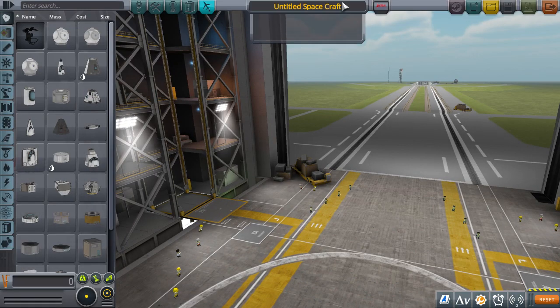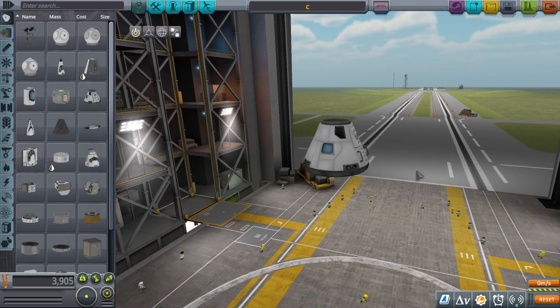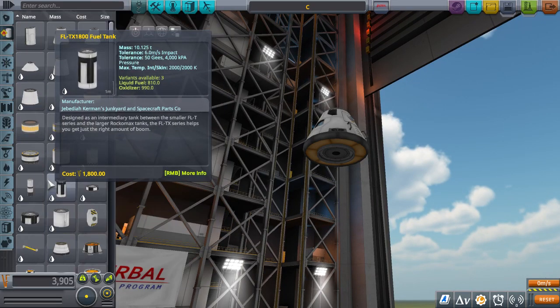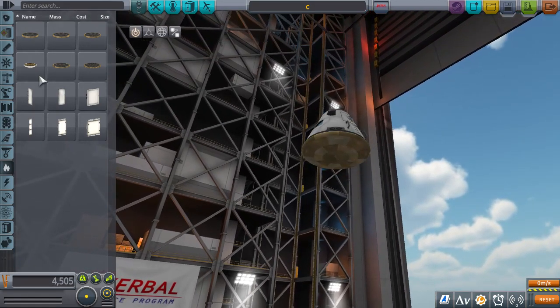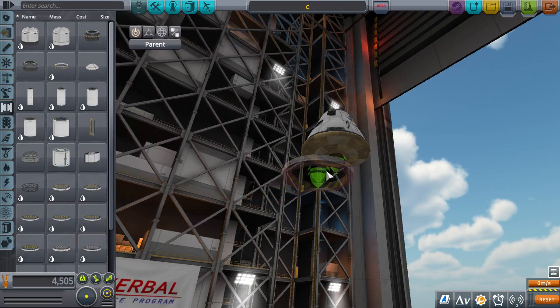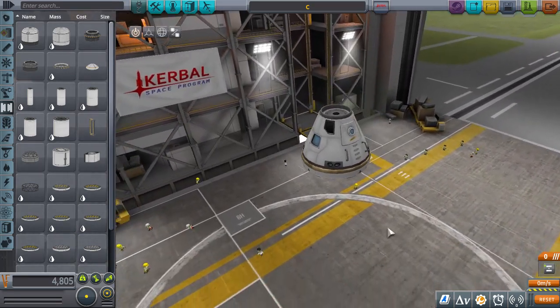I'm going to call this 'Back on Channel.' I'll start with the command pod and put a nice little heat shield right below it, just for the command module. Then put a little decoupler - maybe a nice medium-sized decoupler, not too big. There we go - we've got a heat shield. This is the base design.